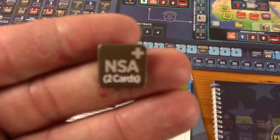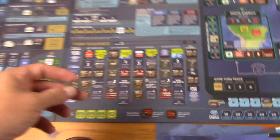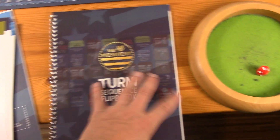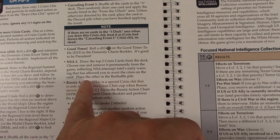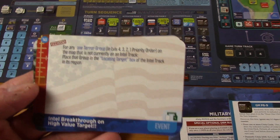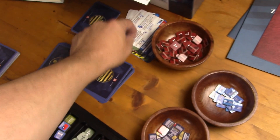We draw chits — it's NSA, so we draw the top two cards: one can be removed from the game and the other goes to the reshuffle pile. We get an intel breakthrough — we definitely want to keep that — and a natural disaster we don't want. Good that the NSA intercepted that one. The natural disaster goes to the reshuffle pile.